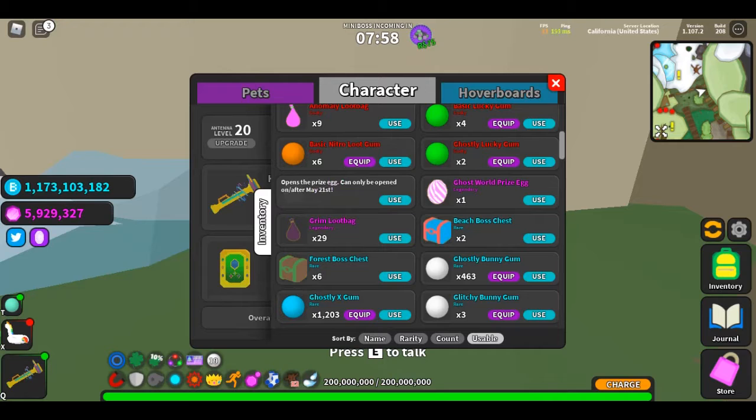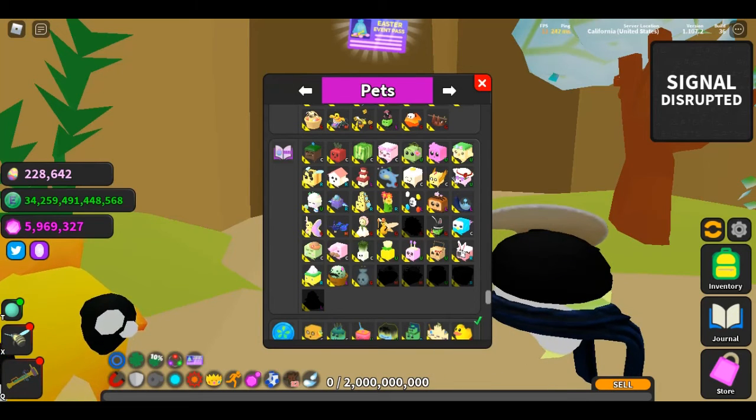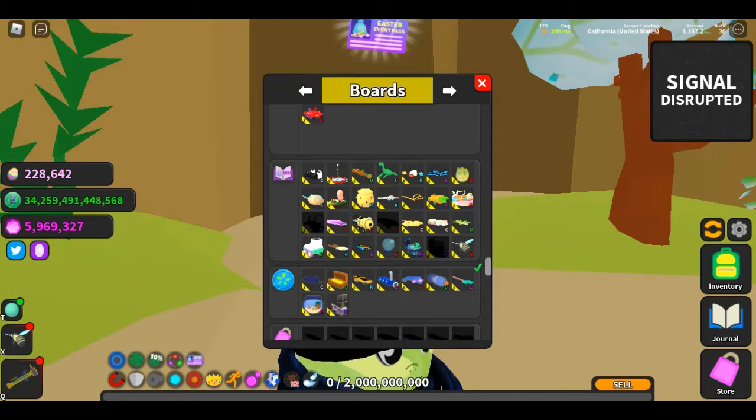The prize eggs cannot be opened until May 21st, but based on what we received two years ago they most likely contain a pet and a board. You can see here in the journal a few spots that are still blank, which I'm assuming to be the items in the eggs.